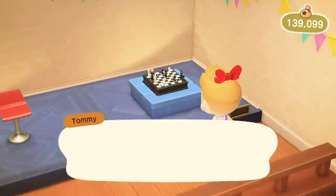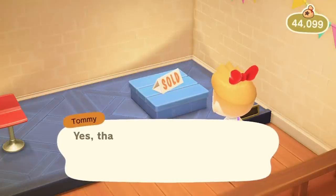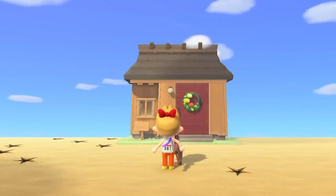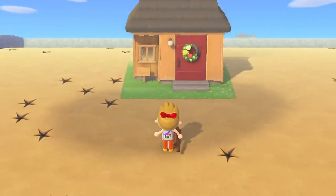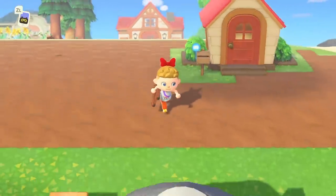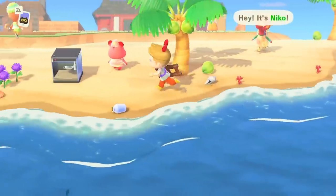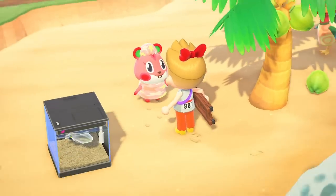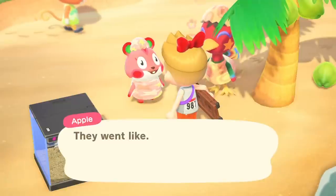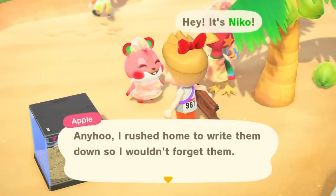I just checked out the restock at Nook's Cranny and there's a chess board - this might be good for Apple. She's usually talking about watching TV and ruining people's days, so some chess could be a good gift. This is Zucker's house by the way - it looks really silly in the middle of the Pitfall Seed Canyon. I'm trying to give Apple her gift and I realize it's Bunny Day! It's Bunny Day 2022 - Zipper T. Bunny is here as well. Rio is screaming 'Hey, it's Nico!' while I'm trying to talk to Apple, which is very funny.